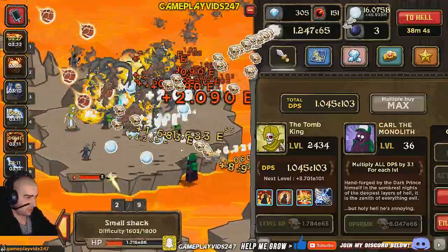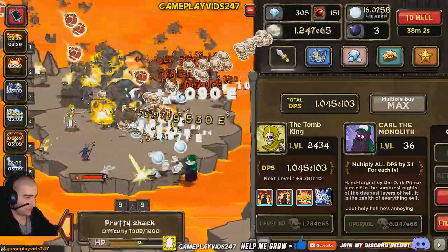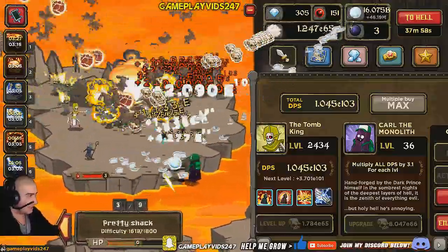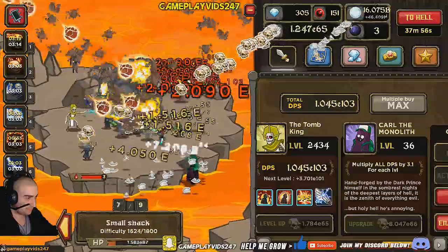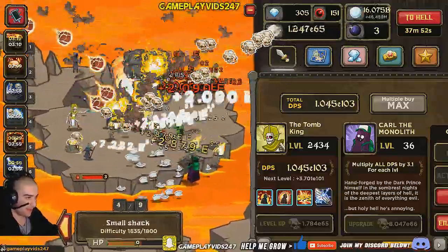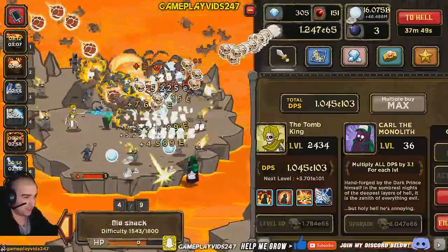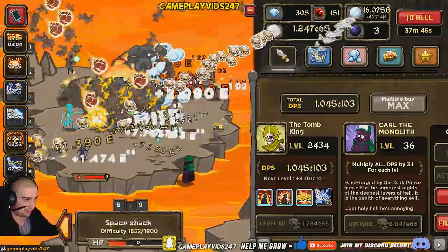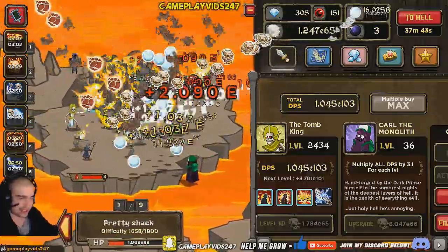At this point, we're really just churning through the nodes, just trying to collect as many orbs as we possibly can. Almost at 50 million. Right about now, this is where I'd love to get a minus 5 house scroll. If we could get that scroll, life would be looking pretty good for us right now, but it just doesn't look like it's going to happen. Not now, anyway, sadly.